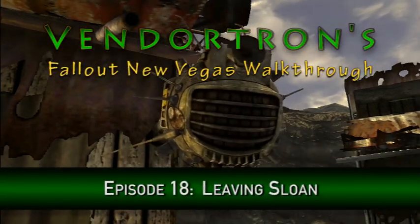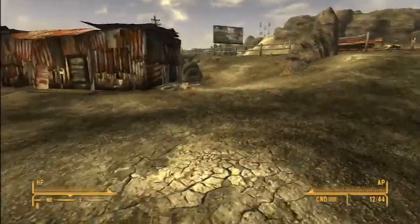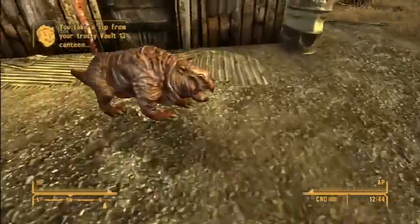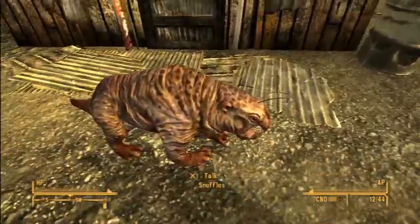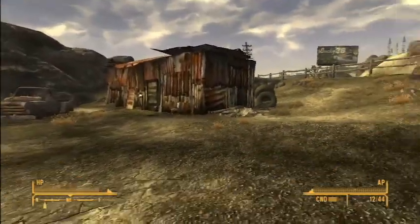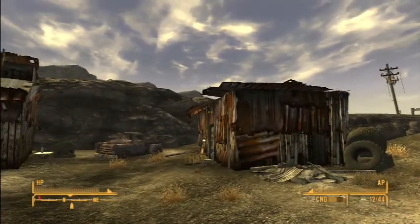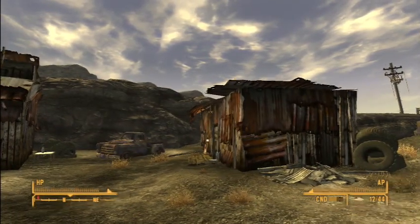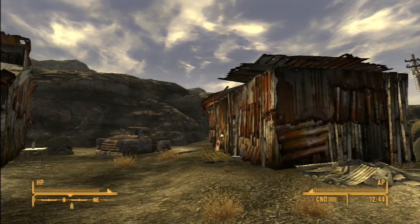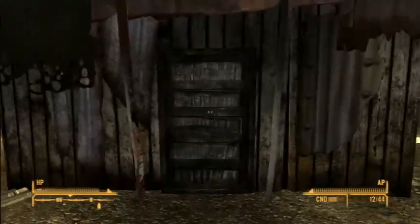Hey everyone, welcome back to Fendertron's Fallout New Vegas walkthrough. We are in the Camp of Sloane — we just healed Snuffle's leg and went into these two buildings, but we still have a bit to explore. From what I understand, the quarry junction just north of Sloane is inundated with Deathclaws, so that might pose a problem when we're traveling to the Crimson Caravan. I'm not sure if we'll actually be able to get there, so we'll see.